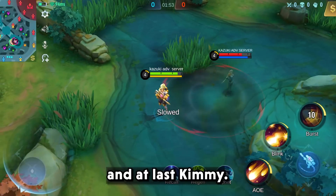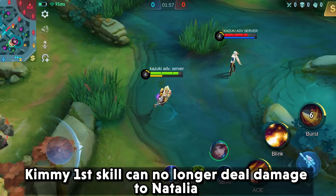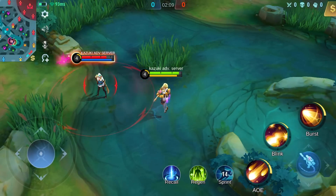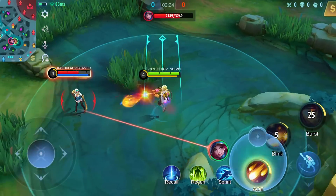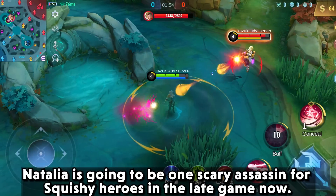And at last, Kimmy. Kimmy's first skill can no longer deal damage to Natalia. It's no surprise that she can be immune to her basic attacks now. The ultimate will also not give damage anymore. Natalia is going to be one scary assassin for squishy heroes in the late game now.